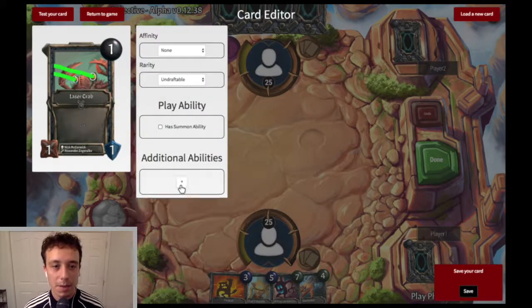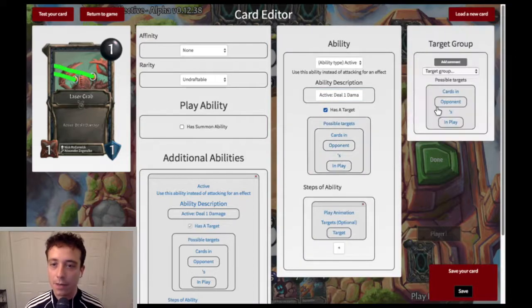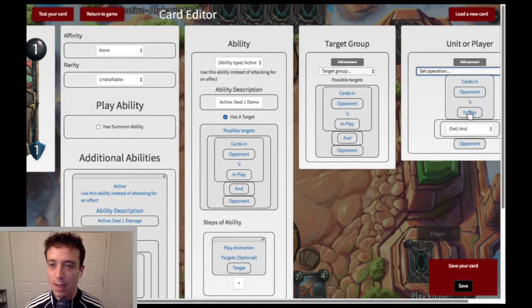Let's get rid of its duelist ability. Add a new ability — it's an active, and the active is deal one damage. It definitely has a target. And instead of just the cards in the opponent's play, which is just their units, we're going to do the set of cards in their play and themselves, so this can hit them as well.